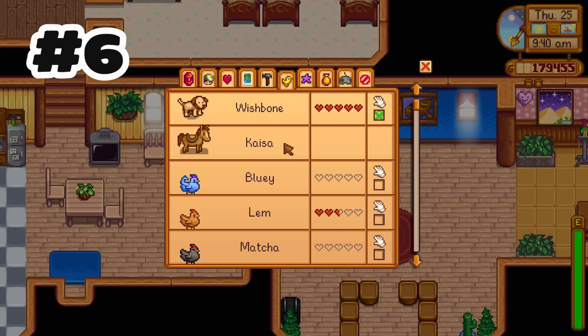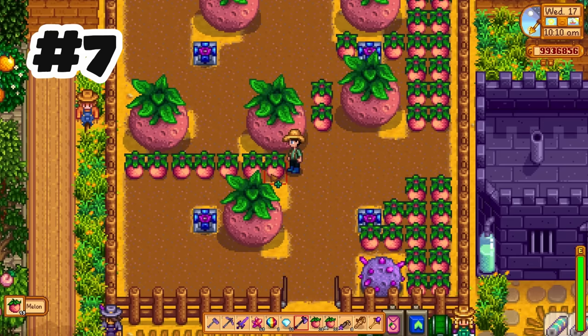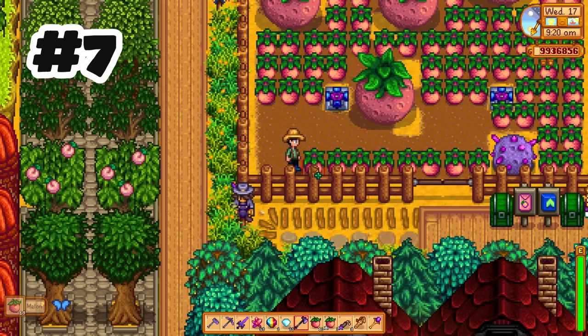There's now an animal tab that shows you all your pets and animals, how many hearts you have with each of them, and if you've pet them today. It used to be slower to harvest right to left, and now it is just as fast as harvesting left to right.